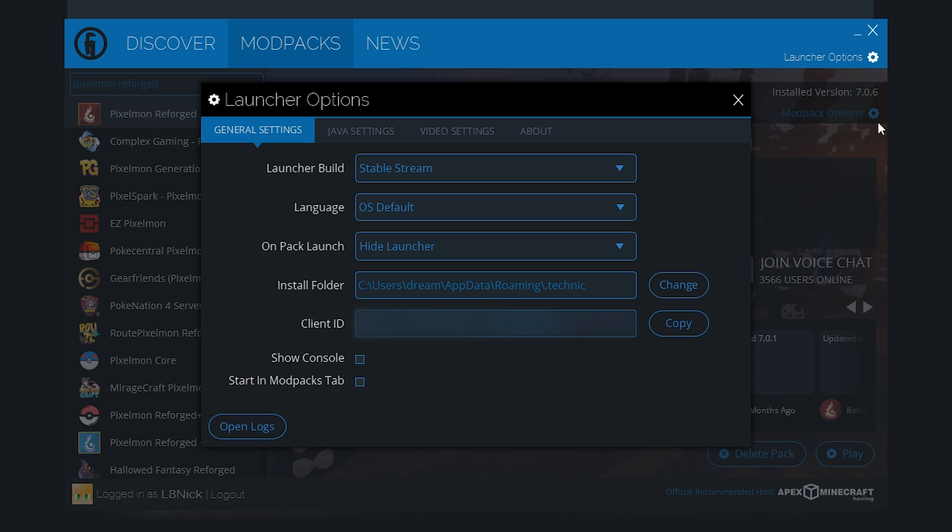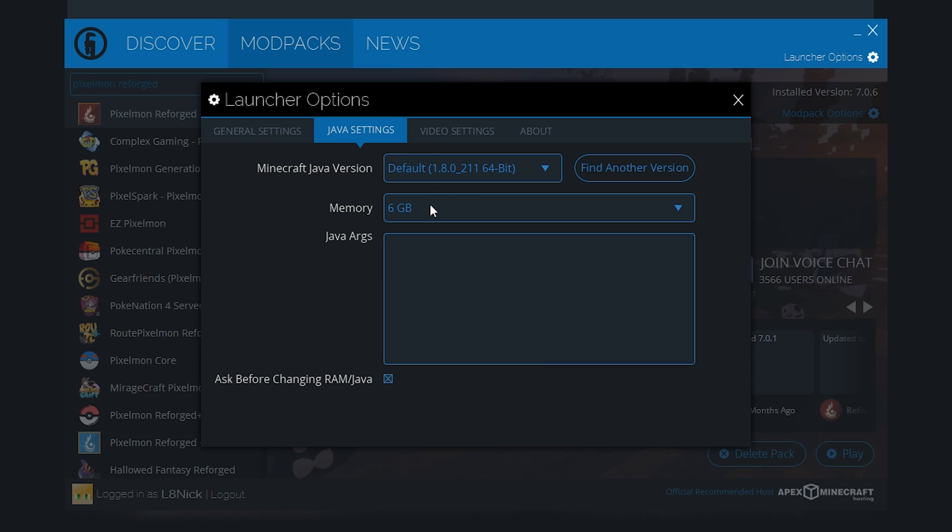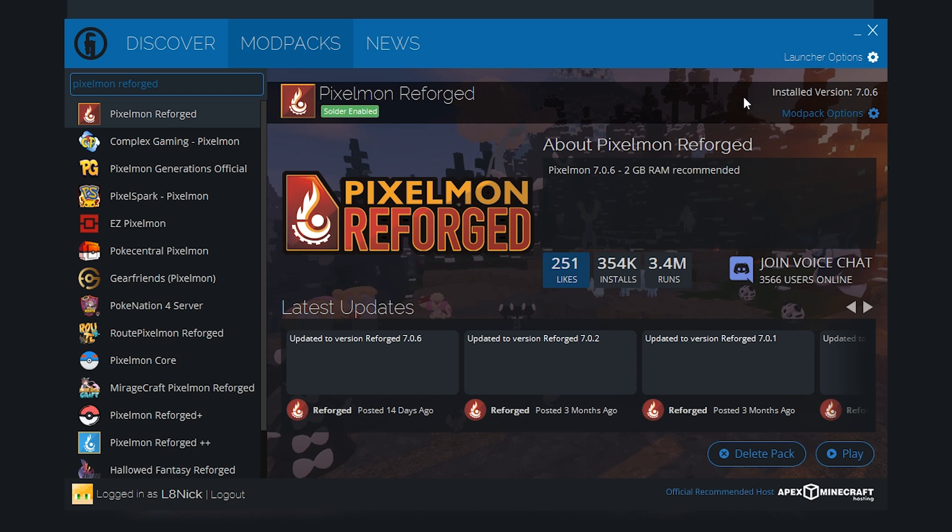I would highly recommend going to launcher options, going to Java settings, and then increasing the amount of memory you're using — probably to about half of the RAM on your computer. That should help Pixelmon run a lot smoother and without as many crashes.